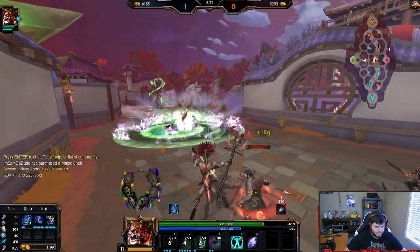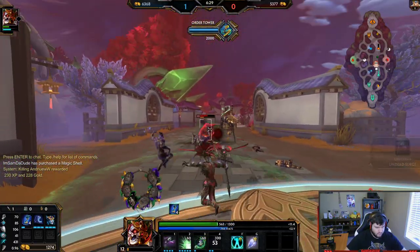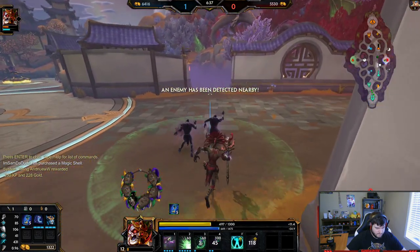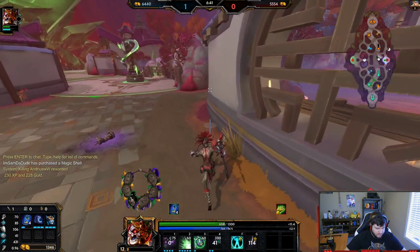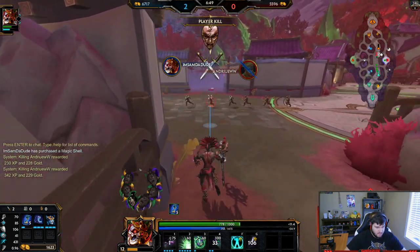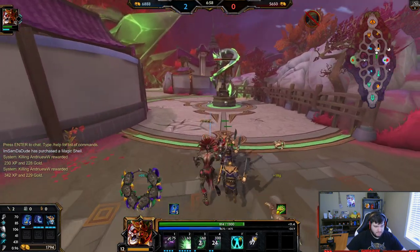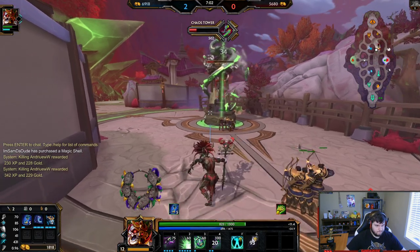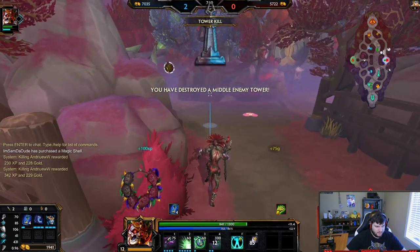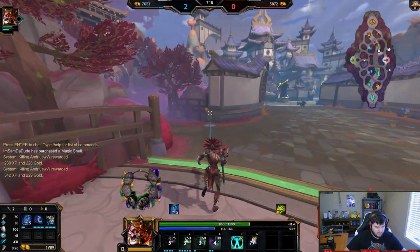I'll go Divine next. He wants to fight me again. All right — my max cooldown definitely gives me the upper hand here. Nice, my max cooldown really played a part, and it also gives me a tower. Going for his blue buff would be exceptionally greedy so I'm not gonna do that — I'll get his tower and I'll get this XP camp. Maybe I won't get that XP camp. I cleared nothing — unlucky.